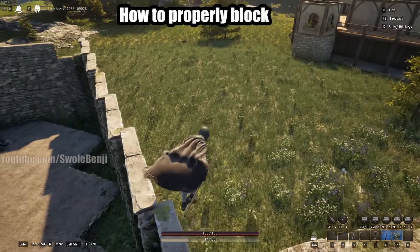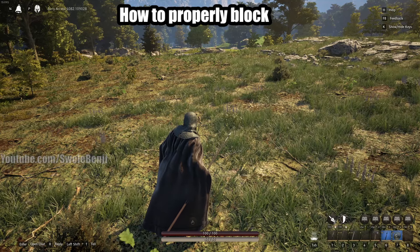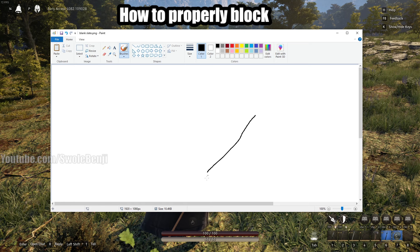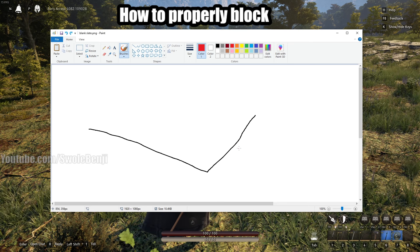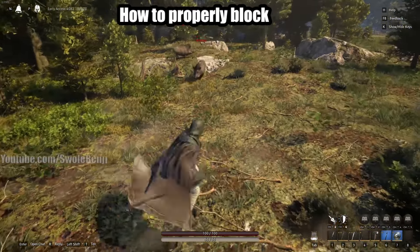Let me explain the blocking cone with a simple drawing. The block angle looks something like this - a cone in front of you. How this works is: if the mob is within these lines, you will successfully block. But if the mob is attacking you and they're off to the side, you take a hit. If they're on the other side, you also take a hit. So the block is directional. Here we have some boars - I'm going to fight one to talk about properly blocking a single enemy versus multiple enemies.